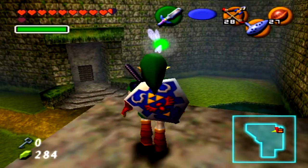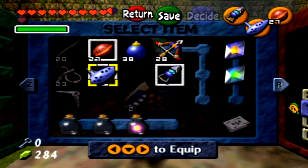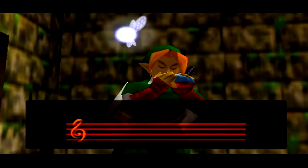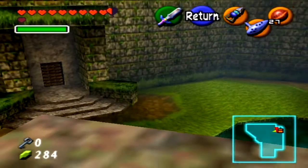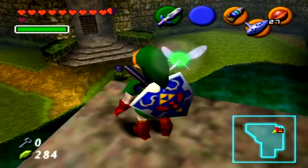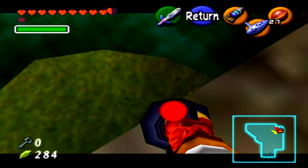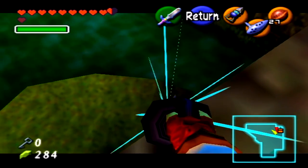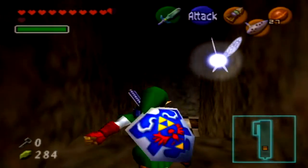This is where a gold skulltula actually is. I want to say this might be a location for the Scarecrow Song. A scarecrow should appear if we talk to him — we haven't talked to him yet so that's alright. But if you have talked to the Scarecrows, it's basically returning there. I can't reach this guy though, so we'll come back to him later, because there's a far easier way to reach him than just right there.